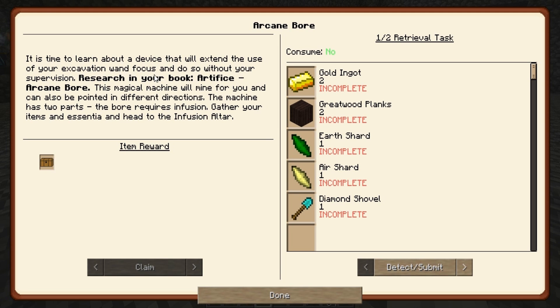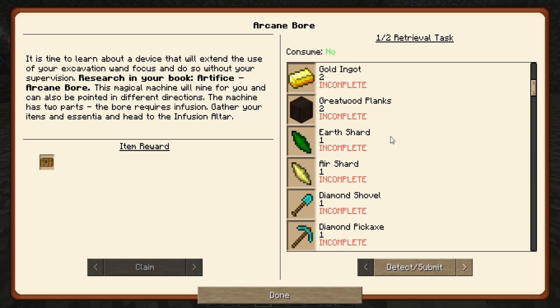It's time to learn about a device that will extend the use of your excavation wand focus and do so without your supervision. Research in your book: Artifice — Arcane Bore. This magical machine will mine for you and can also be pointed in different directions. The machine has two parts; the bore requires infusion. Gather your items and essentia and head to the infusion altar.